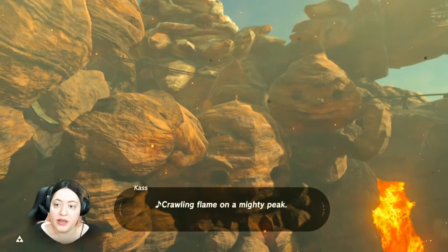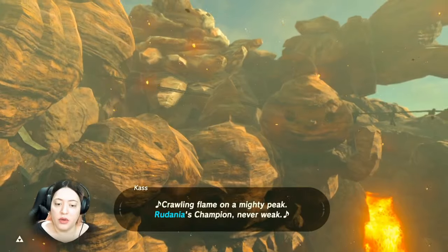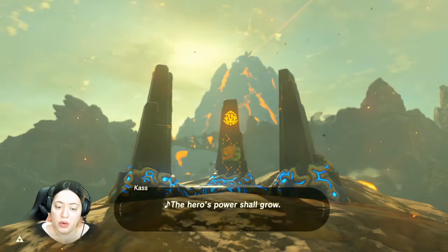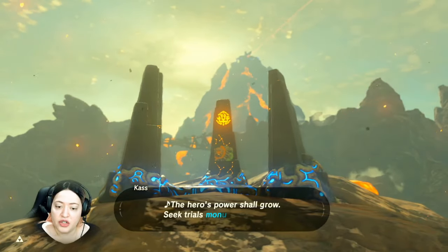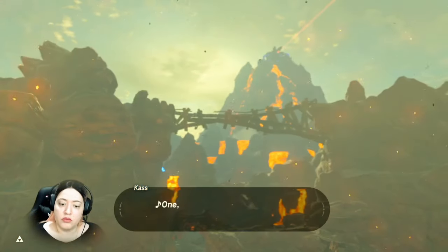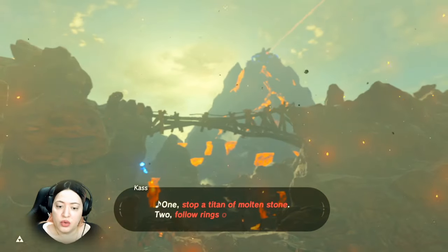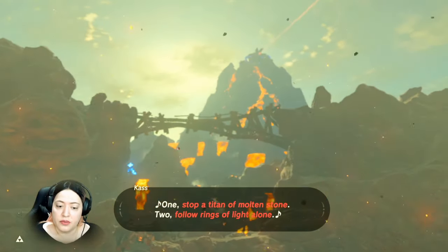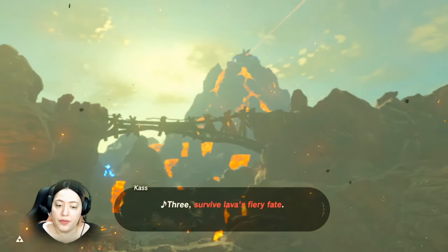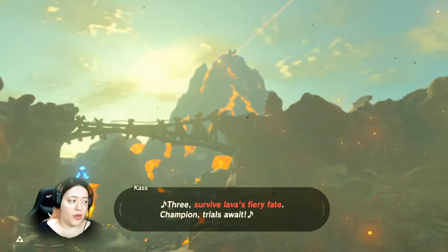Crawling flame on a mighty peak. Rudania's champion never weak. The hero's power shall grow. Seek trials, monuments show. 1 - Stop a titan of molten stone. 2 - Follow rings of light alone. 3 - Survive lava's fiery fate. 4 - Champion trials await. Yes, let's do all those things.